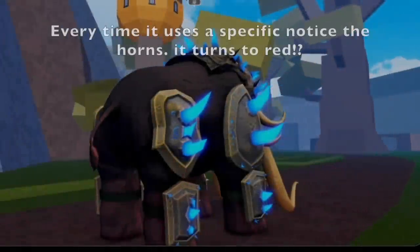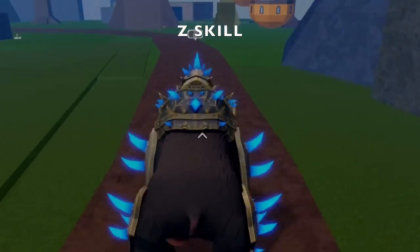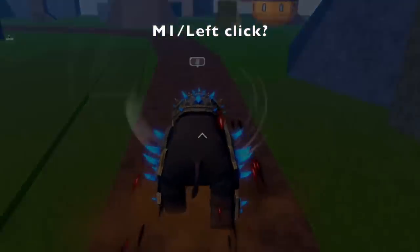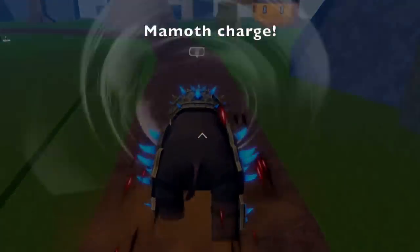By the way, every time it uses a specific skill, these horns will change or turn red. I just noticed that. So first off, the Z skill. I noticed this one from the clip. This might be an M1 or left click, because according to them, they will be adding M1 or left clicks on the upcoming fruits. Can you guess the skill name? I think the name of the skill is Mammoth Charge.